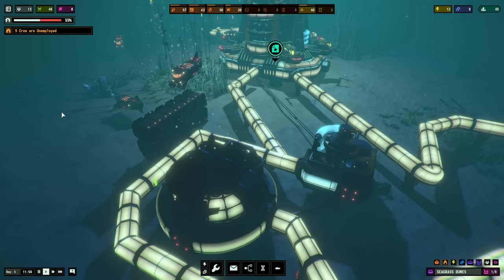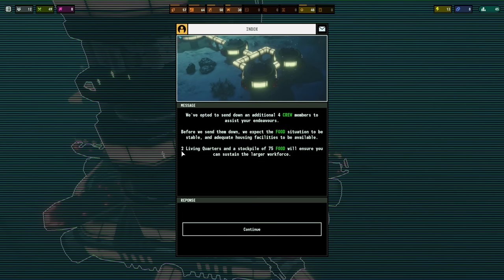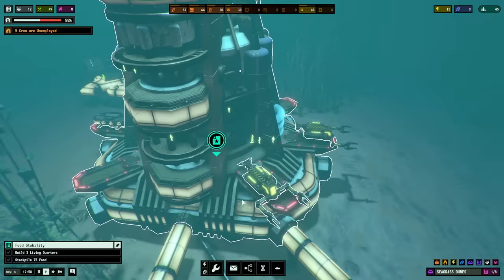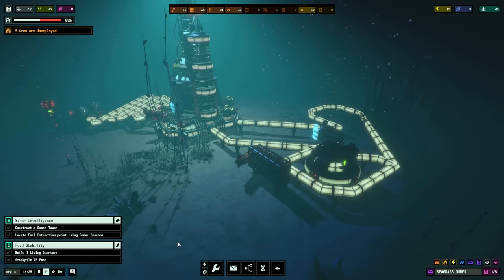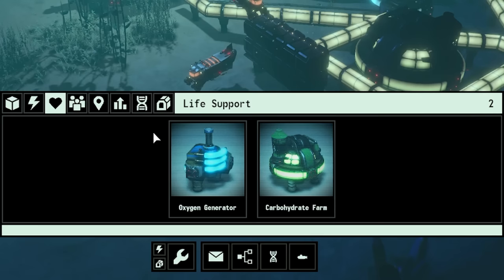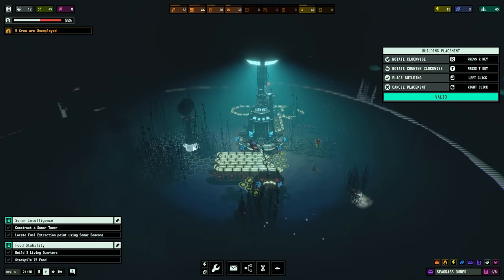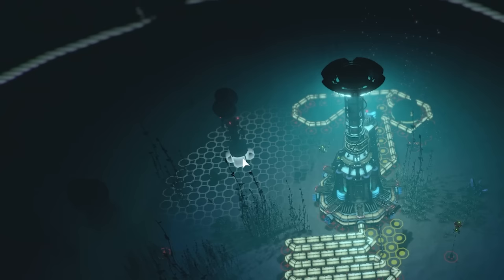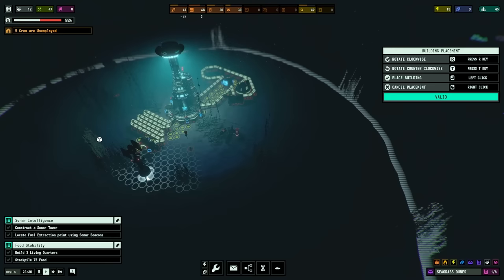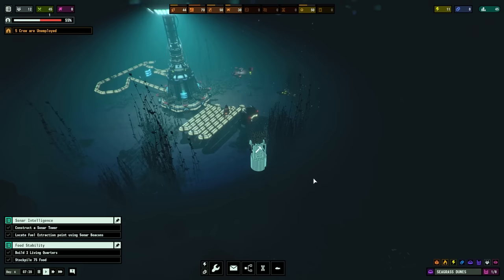We do need to build another one because we're using more food than we're producing. But for now, another mission over this way - they're going to send me four new crew members. I've got to get two living quarters and a stockpile of 75 food. And obviously, if we're going to have a large population, we need to find more resources to mine. So first off, let's come into buildings and go to exploration, where we can build a sonar tower. This basically tells you what resources are in range.